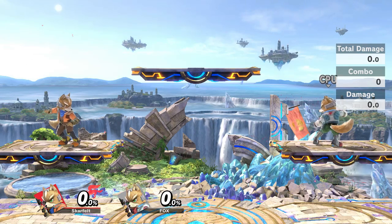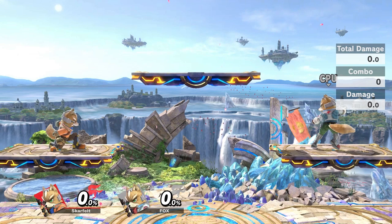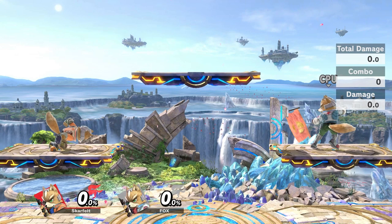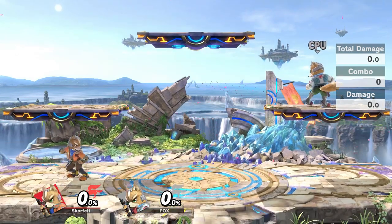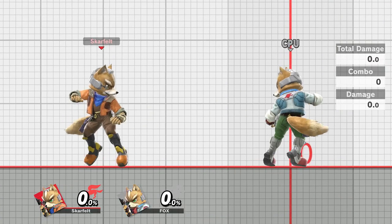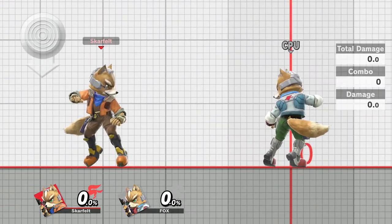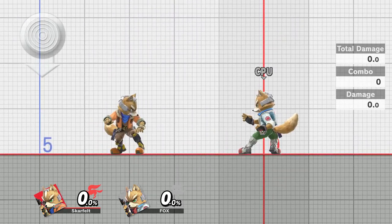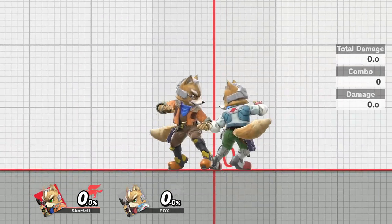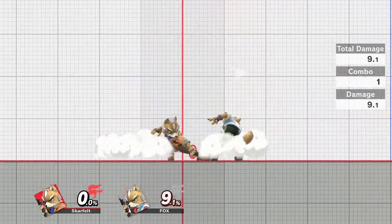Platform drops aren't actually completely instant — the game will consider you grounded for two frames, and then the drop through itself takes two frames. This means all drop-through aerials effectively have an additional four frames of startup. For buffering fast falls, the same four-frame window applies. The earliest Fox can fast fall during his short hop is frame 13, so as long as you begin holding down from frame 10 and keep holding it, Fox will fast fall as soon as possible. This four-frame window also applies to hit lag — you cannot fast fall during hit lag, but you can buffer a fast fall towards the end of it.